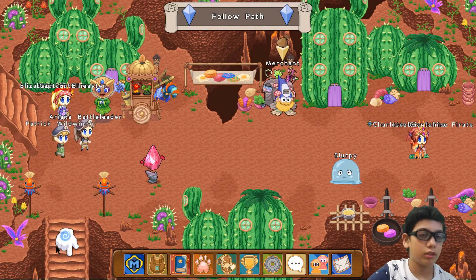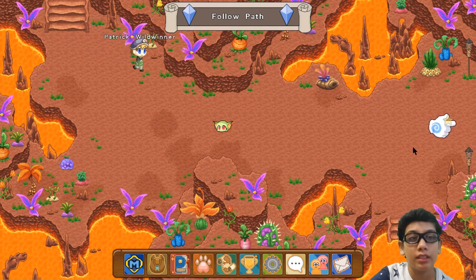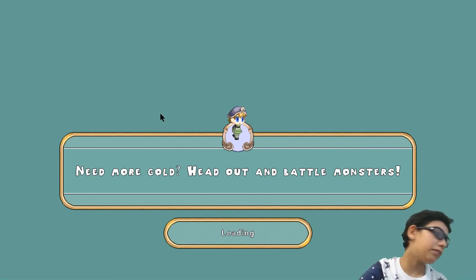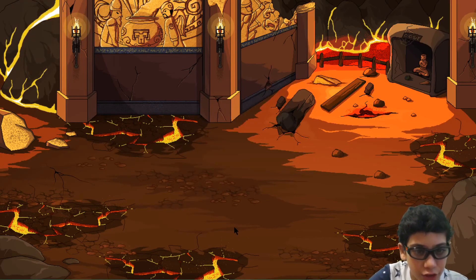Let's continue — we're fighting a dry gander! I know it's a dry gander. The earth is shaking because we're in a volcano, but it stopped shaking because we're in a battle. Let's click attack and conjure.